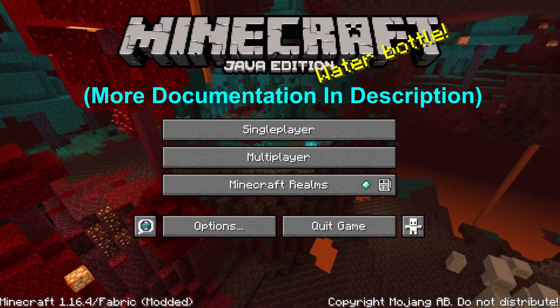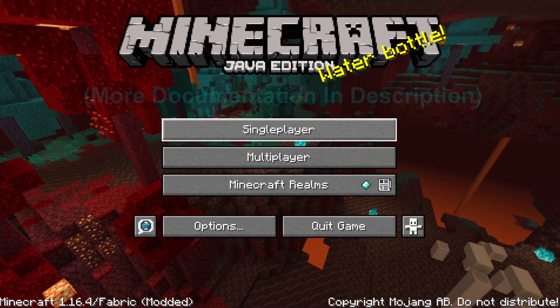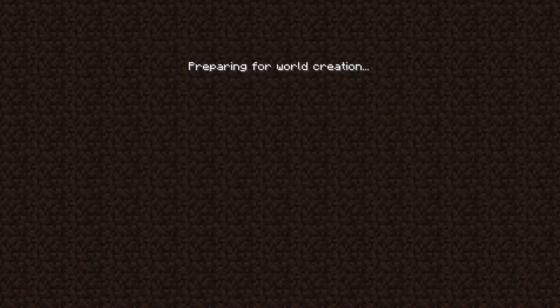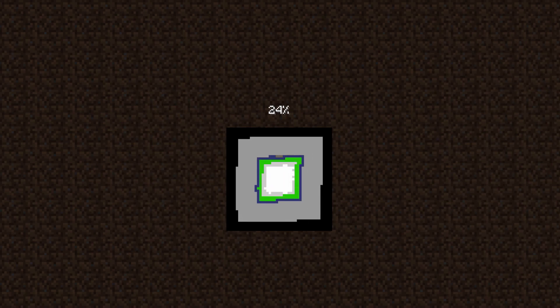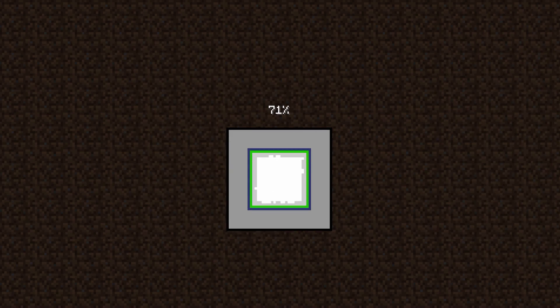I found the most insane exploit in Minecraft history. It allows you to teleport anywhere you want, to any block ever, basically just using some chunk exploding. When the game reloads chunks, they'll occasionally glitch out, and we can use this to our advantage.